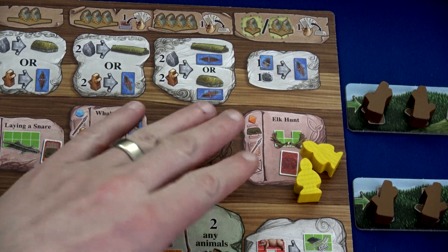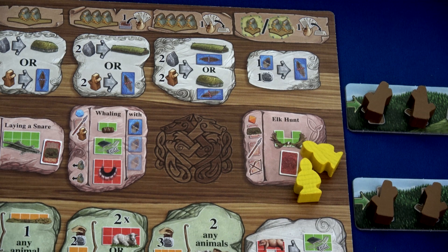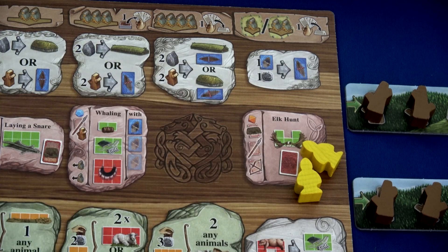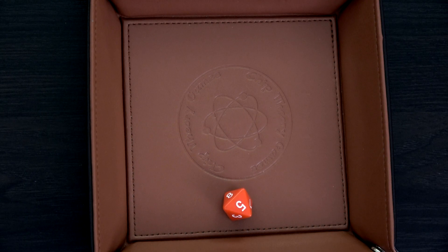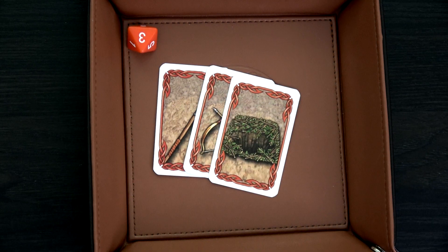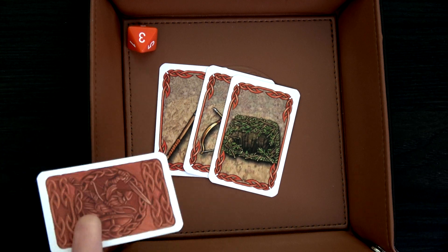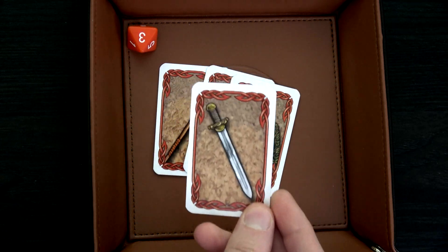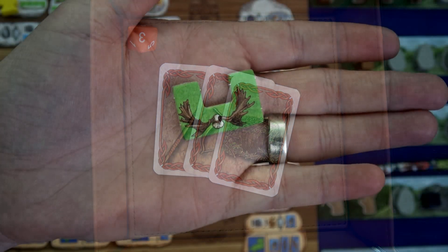We're rolling an orange D8, trying to get to zero; we can use traps, spears, or bow and arrows. We still have three weapons in hand. I roll a five, then a three. All three weapons is expensive but I'm going to spend them — that makes the three a zero, so we succeeded! We get to draw one weapon card — a sword. Yes, swords are great for pillaging, and we've gained some antlers. We've completed our action phase.